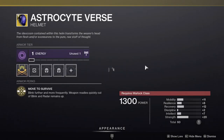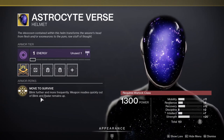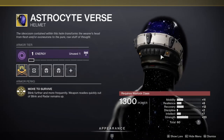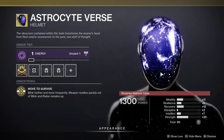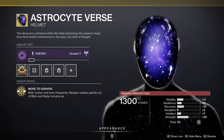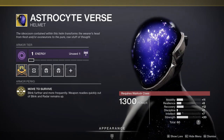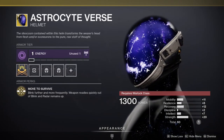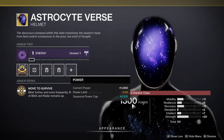Last but not least we have the Astrocyte Verse — blink further and more frequently, weapon readies quickly out of blink, and radar remains up. These are really annoying to fight against. For Warlocks running Void, this is going to be your bread and butter because blink is just obscenely annoying to handle. On top of that you blink further and your weapon readies immediately, so you'll definitely notice the Warlock when they start blinking away after getting shot once.